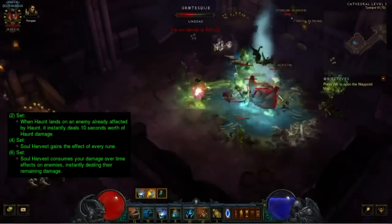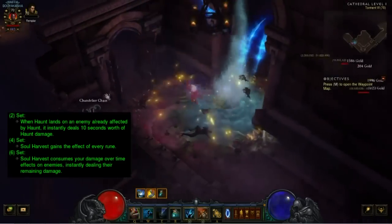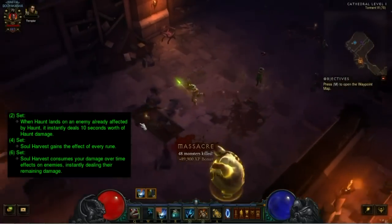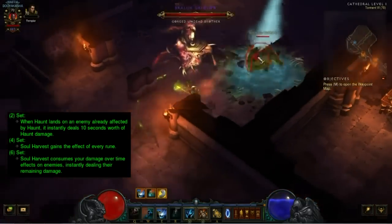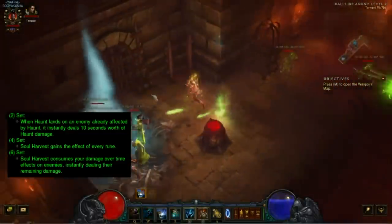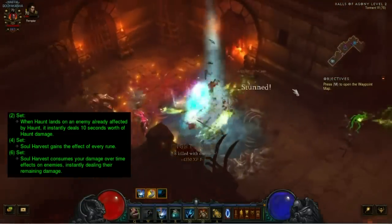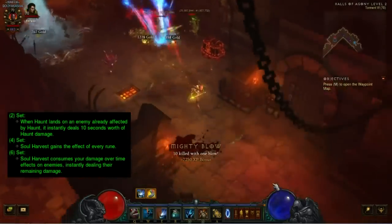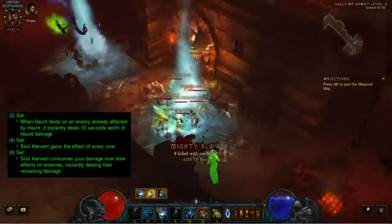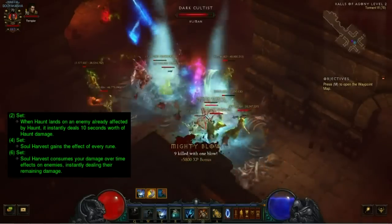Now let's take a look at the new Jade Harvester. The two-piece reads: when Haunt lands on an enemy already affected by Haunt, it instantly deals 10 seconds worth of Haunt damage. This gives the build great single target damage — I've seen this deal close to a billion on its own. It is also affected by the legendary bonus from the Quetzalcoatl Voodoo Mask. The four-piece reads: Soul Harvest gains the effect of every rune. Only three Soul Harvest runes are actually decent — Syphon being by far the best, Swallow Your Soul gives you some mana back which is nice especially if you're running Pierce the Veil, and Languish giving 30% armor and reducing the movement speed of affected enemies by 80%. The Soul to Waste and Vengeful Spirit runes basically do nothing for the build.